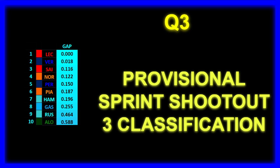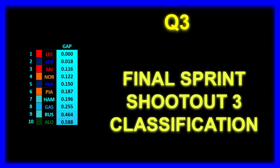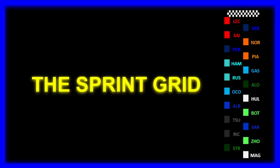No changes, so Charles Leclerc is on pole position for the sprint in Austria, with Max Verstappen P2, Carlos Sainz P3, Lando Norris P4, and Checo Perez in P5. The sprint grid for Austria: Leclerc on pole, Verstappen P2, Sainz P3, Norris P4, Perez P5, Piastri P6, Hamilton P7, Gasly P8, Russell P9, Alonso P10.